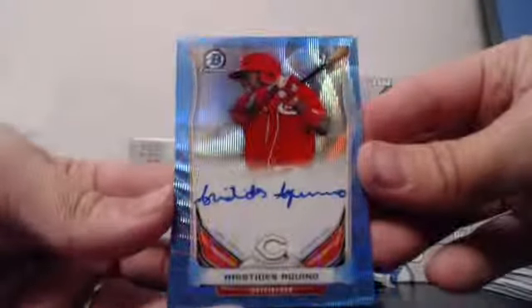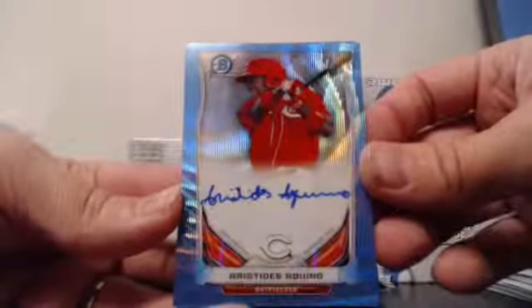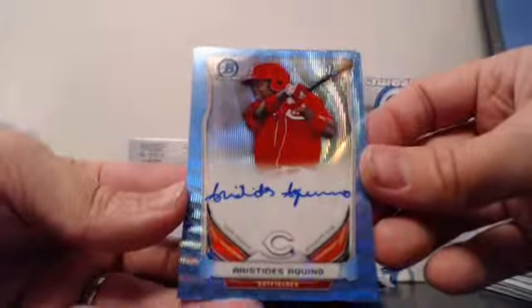Ventura. Puig Mini. Oh, there's a nice one right on top. Aquino Blue Wave - nice hit for whoever has him, 34 of 50. Nola Blue Wave. Araujo Blue Wave and Red Wave.